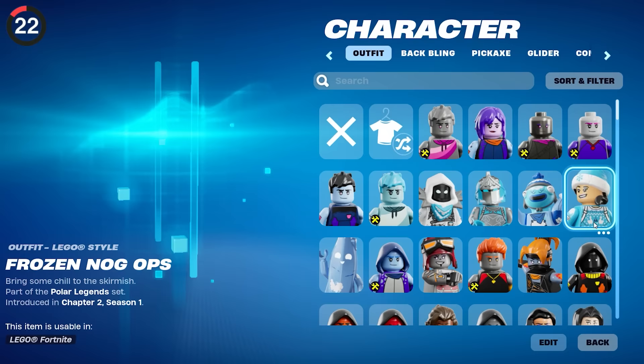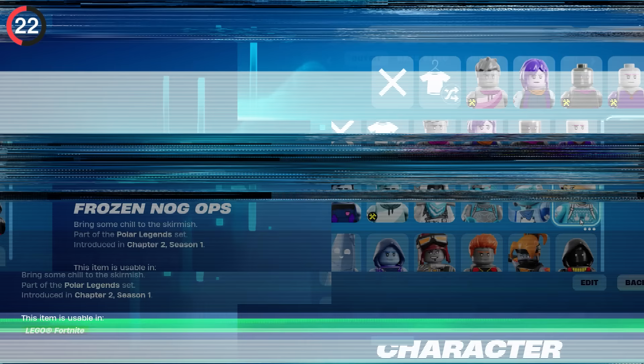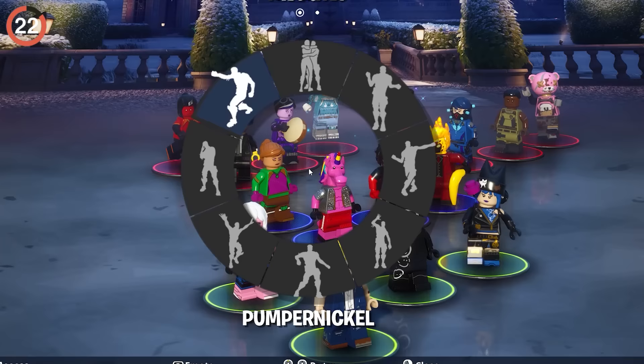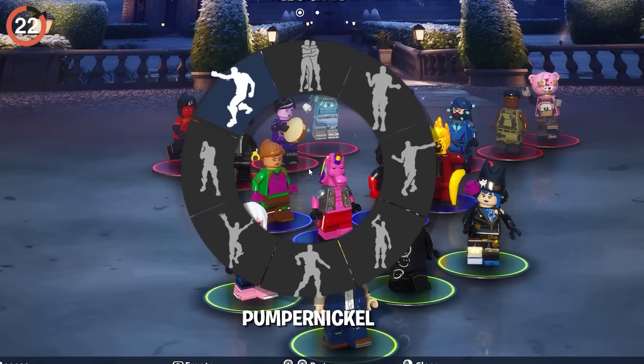One of the craziest additions is how you can turn your entire locker into LEGO. Over 1,200 outfits have been converted into plastic bricks, like the Seven, Midas, and even Peely. When the mode officially releases on December 7th, you'll be able to play as them and even use emotes. Some people have managed to get the game loaded in the lobby to check out the cosmetics, and all I can say is it's absolutely hilarious.